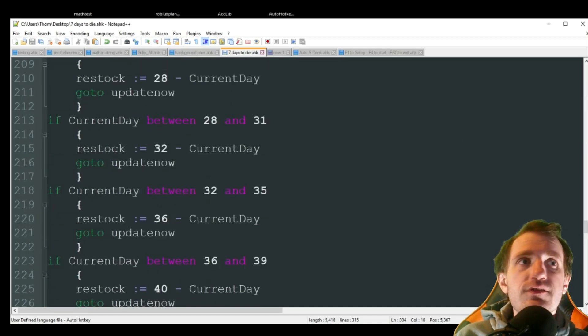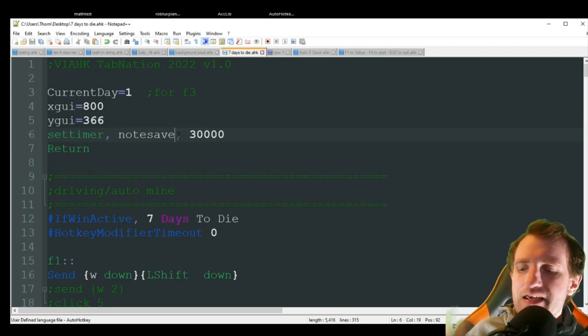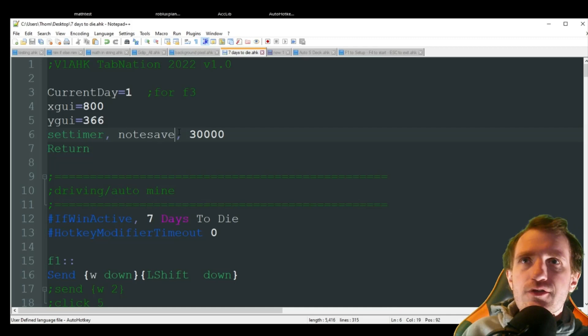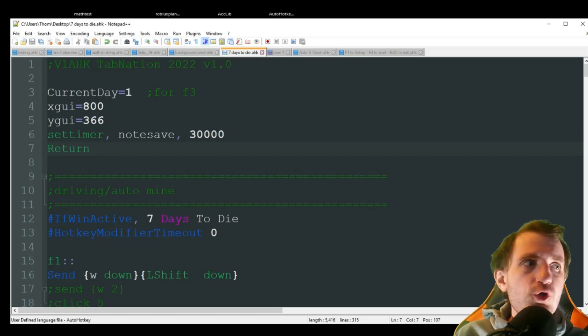There are about three or four things here that really help with gameplay. I get so annoyed having to hold keys down — especially when driving, holding both left shift and W at the same time. The F1 driving toggle is the one I use the most so my hand doesn't cramp and is free to do something else. Now that we've done a brief runthrough of the code, let's see it in action.